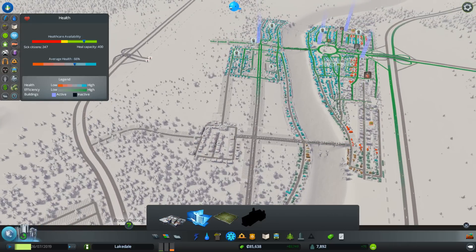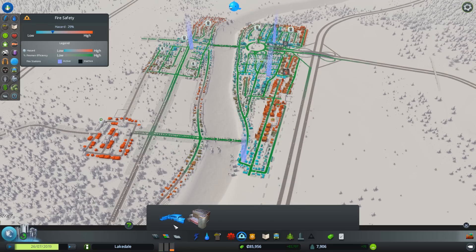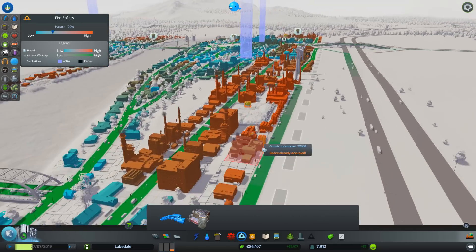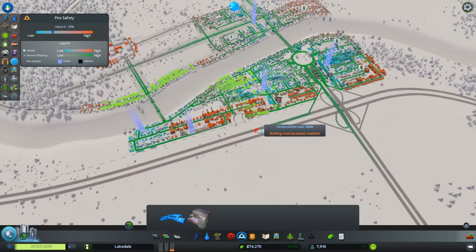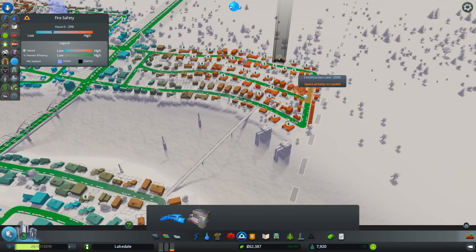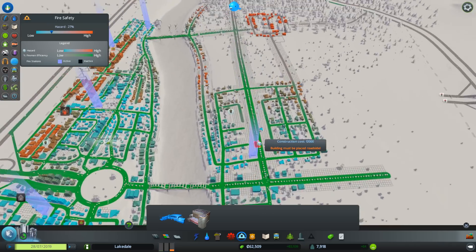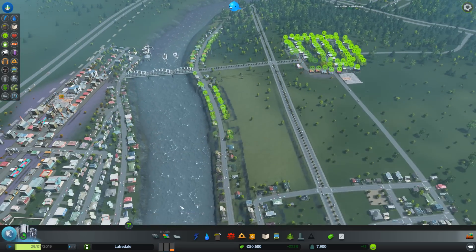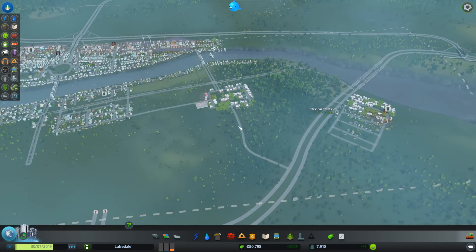Taking a look at everything else, healthcare coverage is pretty good, cemetery coverage is pretty good, fire safety is still a bit of a priority. It looks like we need some more coverage near the landfill and industrial areas. We have a smiles-based policy here inside this area, so that'll be good. That should solve most of the fire hazard issues. I think we'll put one near the lumber mill, seeing as how that's really what is keeping our industry alive.